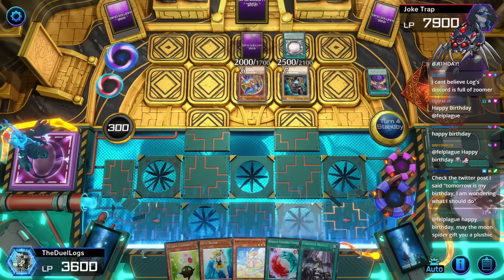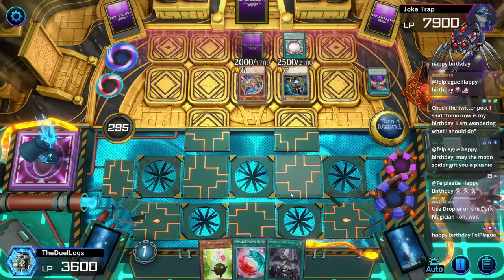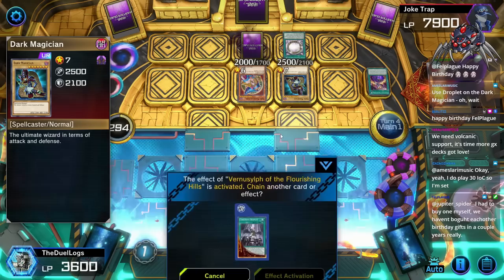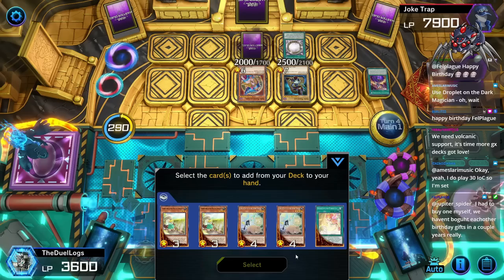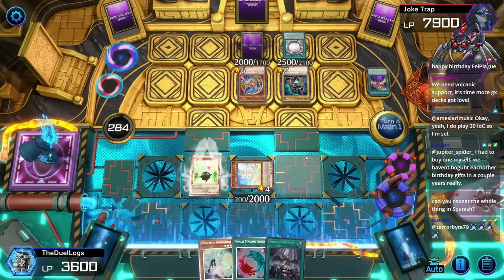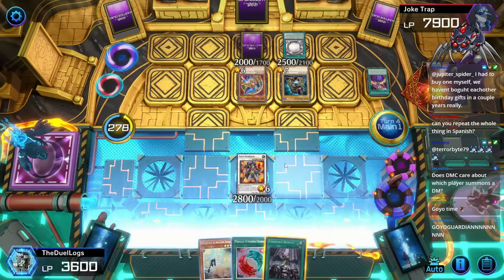A Vernice Lift! Maybe I can do some plays with this. Activate the Vernice Lift in order to send Lefty Driver to the grave, and then I can bring out Cosmo Beat, and then go into Goyo Guardian, and then destroy their Dark Magician, and then Special Summon it from the graveyard. If I steal their Dark Magician, they can't Dark Magician. Select a card to add from your deck to your hand. Special Summon a monster to the field - the level 4 one. I have to just go into Goyo Guardian now. It's Goyo Guardian! Does DMC care about which player Special Summons Dark Magician? All I know is they can't use it during the damage step, which is when Goyo Guardian's effect happens.